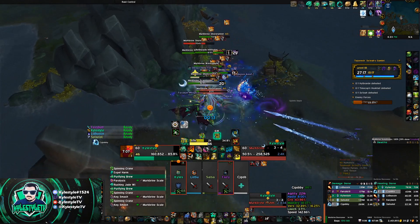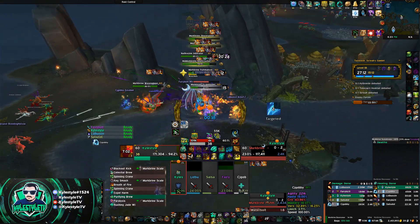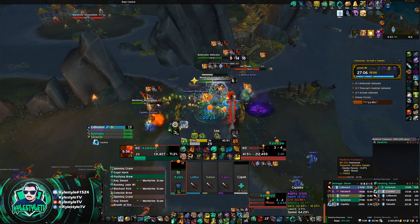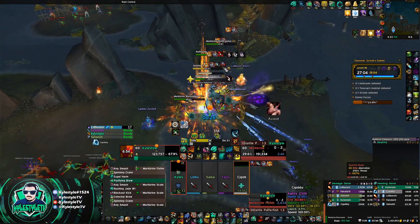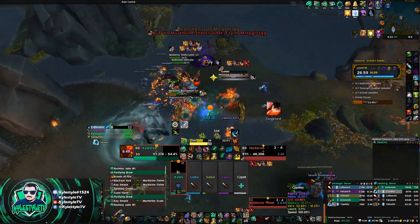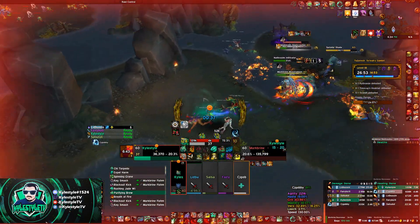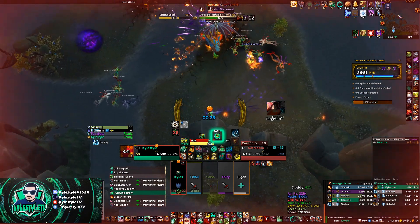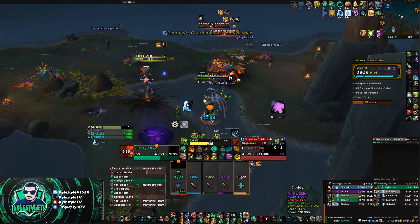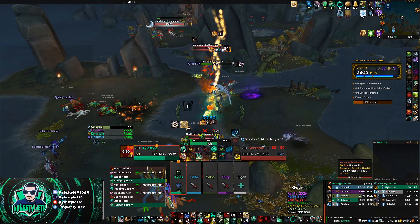I'm just monitoring my stacks here. I popped Celestial Brew — it went off pretty quickly. I'm feeling like I should be okay; these things start to flee so I kind of hold off on clearing stacks. Then you can see I get really low and I panic, but that's what Chi Torpedo is for. You do want to be careful because you can still die from Stagger — see how low I got there.